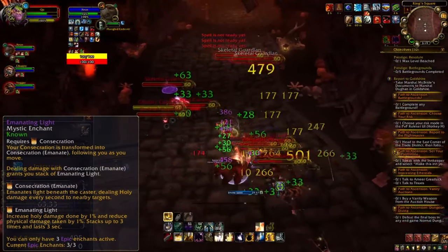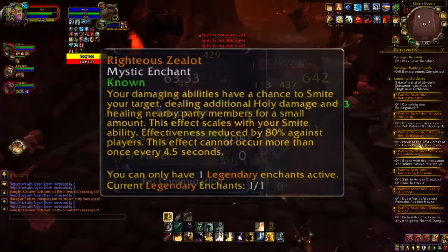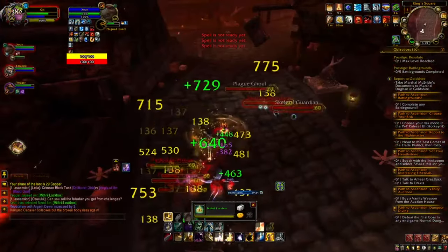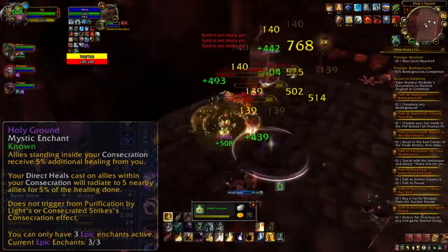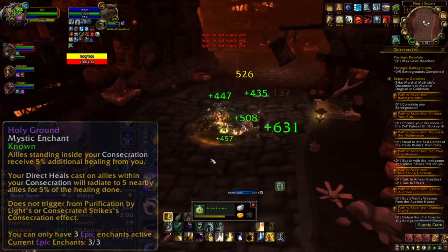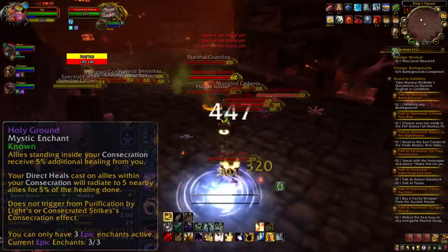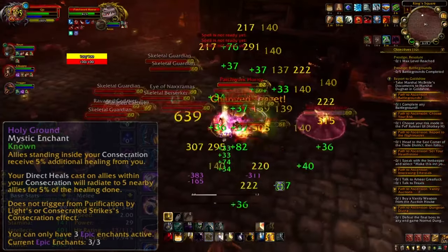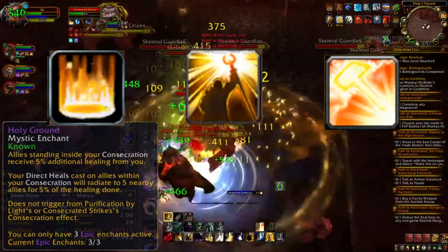Emanating Light is important because it is a constant source of damage, which results in bonus damage and heals for allies provided by our Righteous Zealot enchant — since damaging abilities have a chance to smite targets, dealing additional damage and healing nearby allies. The second epic enchant is Holy Ground, which makes our new Emanate ability increase heals received by party members inside it by 5%, and causes direct heals on allies within Emanate to radiate 5% of the healing done to five nearby allies. This also increases Righteous Zealot bonus heals by 5%.